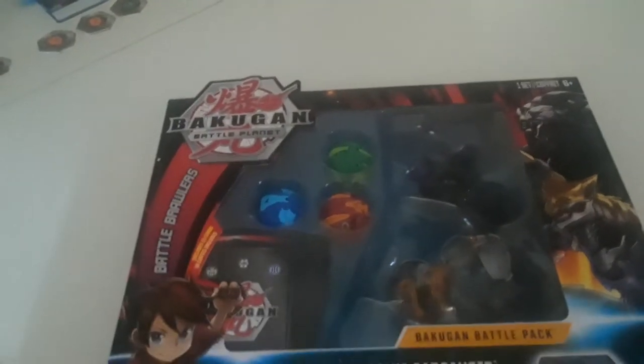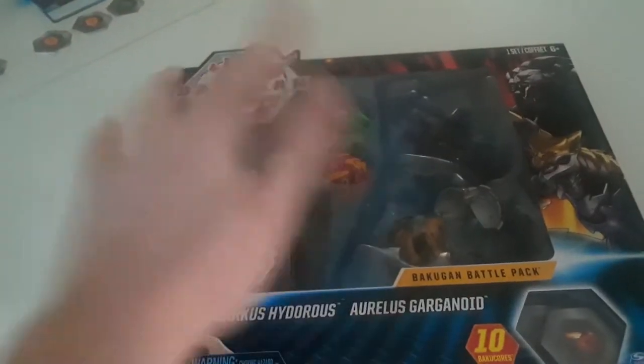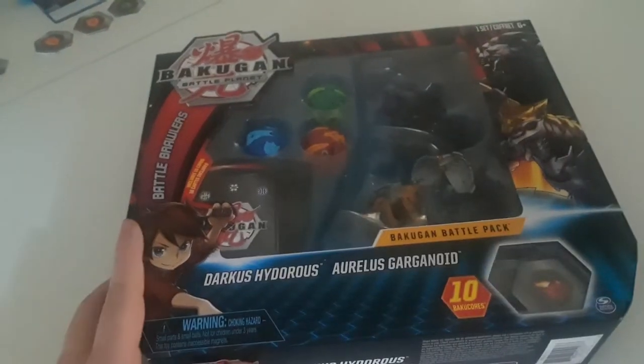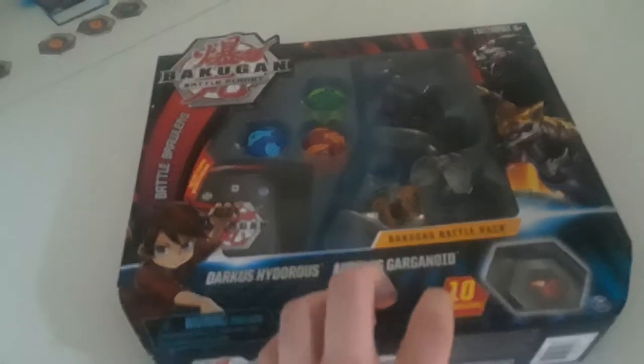Hello and welcome today. We will do a bigger, slightly bigger unboxing. So we got the bigger five pack, we're gonna pick each card back. This one does come with Darkus Hydrus and Arliss Gargonoid.